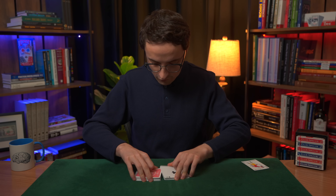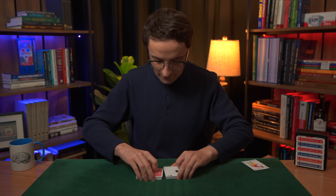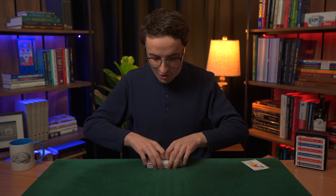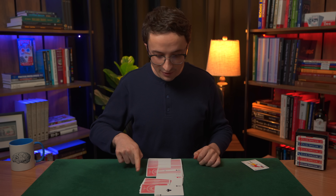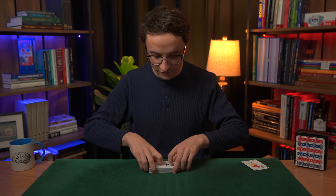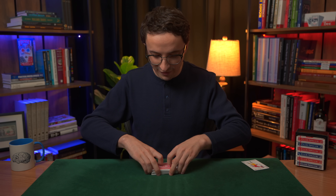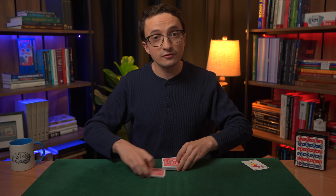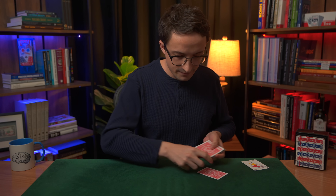I'm going to repeat this process again — another riffle shuffle, this time putting exactly one, two, three, four cards in between the Ace of Diamonds and the Ace of Hearts. This gets more and more difficult each time because on this third shuffle, not only do I have to put four cards in between that top pair of Aces, but I have to make sure I don't accidentally shuffle any cards into the stack, otherwise that would ruin all the work I've put in so far. All that's left is to shuffle four cards on top of everything else.